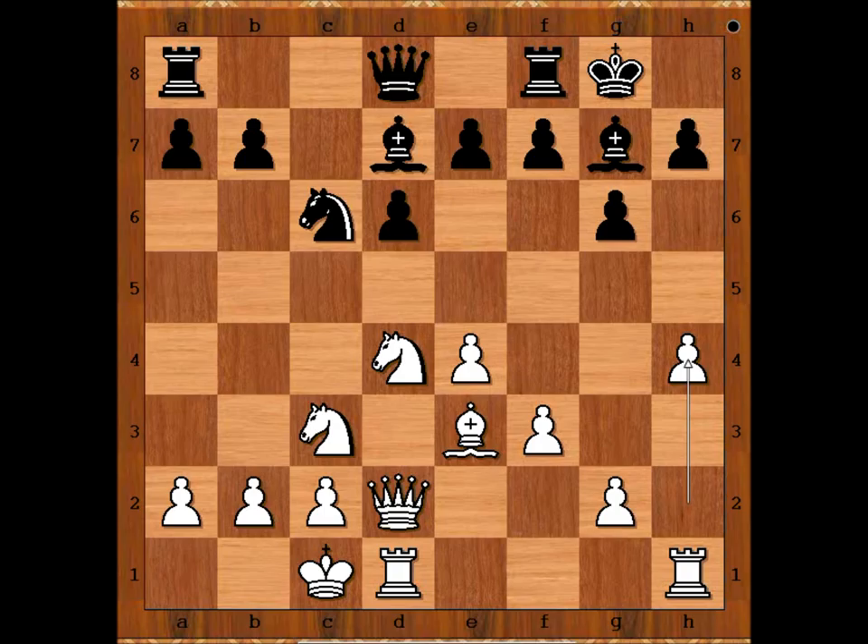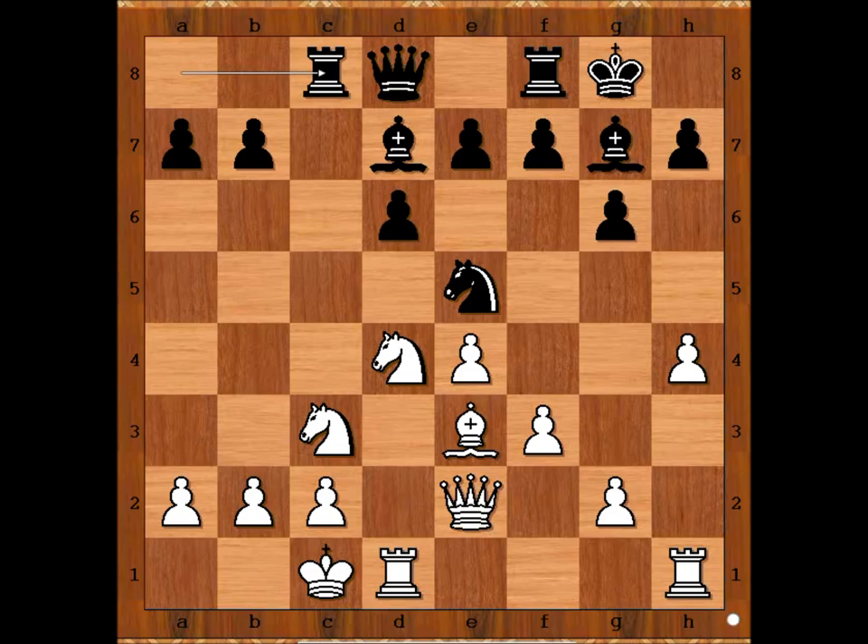Knight to e5, intending knight to c4, queen to e2, rook to c8, h5, knight to c4 attacking the bishop, hxg6, hxg6, bishop to h6. Black to move.